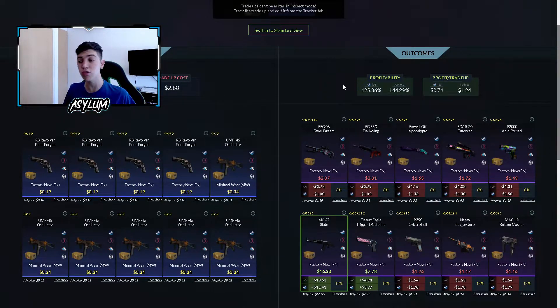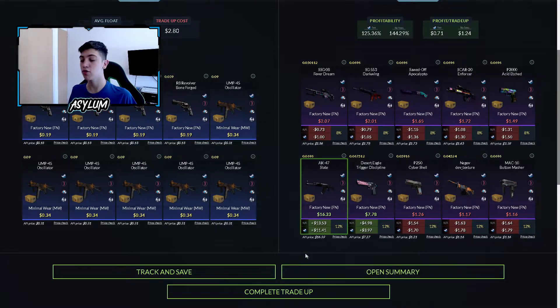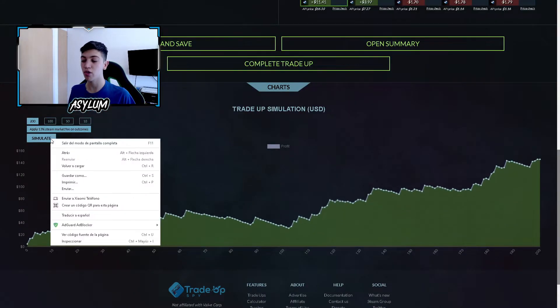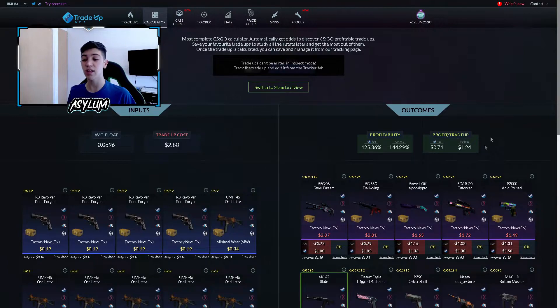Tenemos un 24% de chance de ganar, que es bastante poquito, pero si sale el AK-47 Slide, que tiene un 12% de probabilidad, estaríamos ganando casi 12 dólares habiendo puesto 3. Una locura increíble. La otra opción de ganar es la Serial Trigger Discipline, que sale también 8 dólares, o sea, un profit de casi 4. Ambas skins están en Factory New. A largo plazo, como pueden ver, todo es profit — no hay ninguna pérdida. Se gana alrededor de 73 centavos por contrato, obviamente después de los impuestos de Steam.